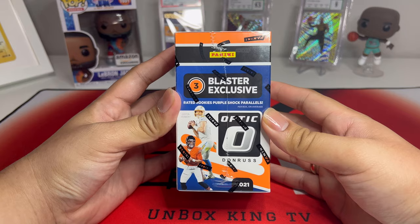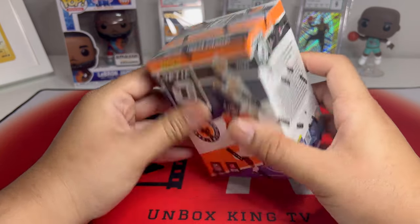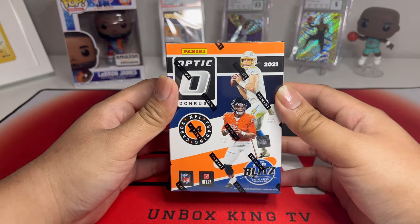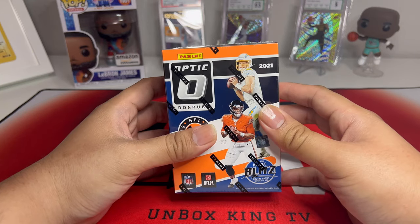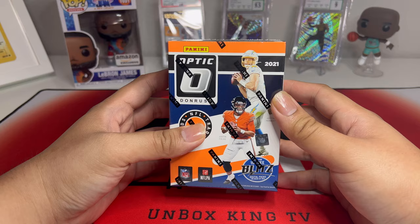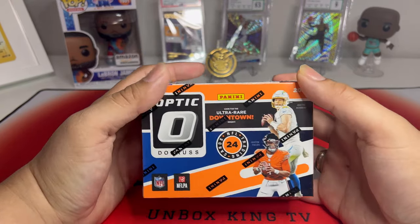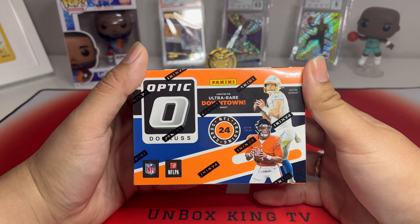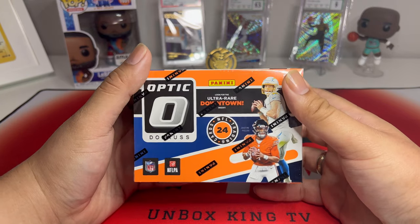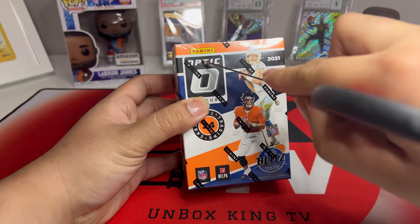It comes with three blaster exclusive rated rookies purple shock parallels. In short, this is the Walmart version. I was actually just walking by Walmart trying to get some milk for the wifey, but we came across the vendor and I waited there for a couple of hours to have them put this stuff out. We're looking for an ultra rare downtown here, and it comes with 24 cards per box.